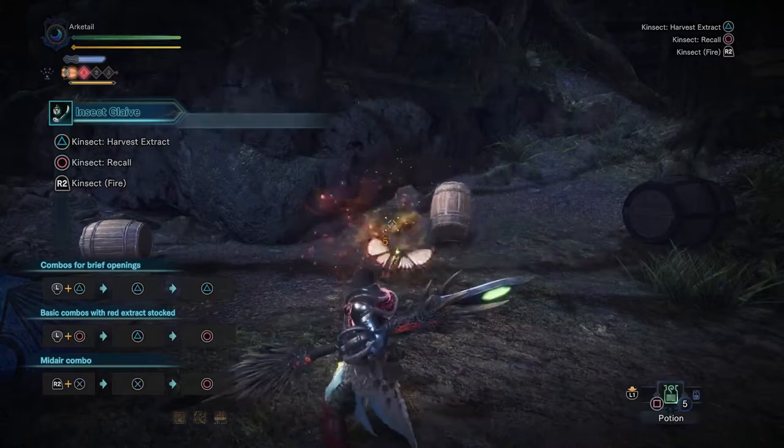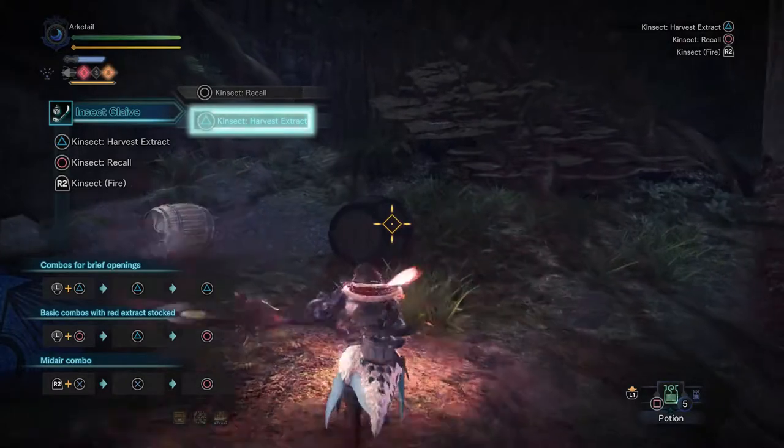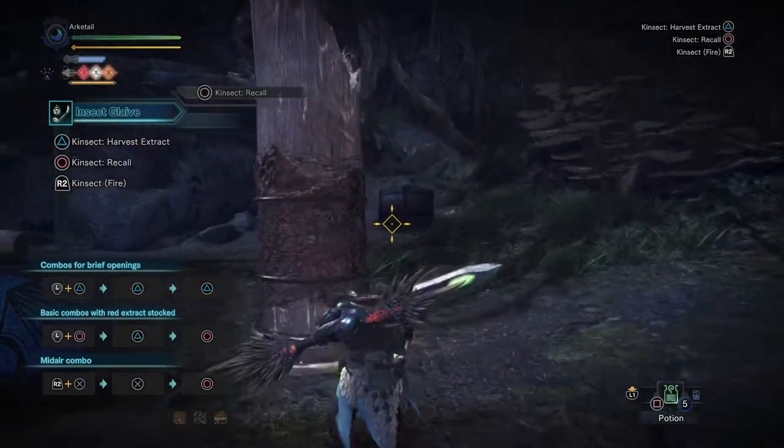For example, you just saw me pick up an orange buff. The three buffs available are red, white, orange, and green. The most important one is red, but I'll go over them all.